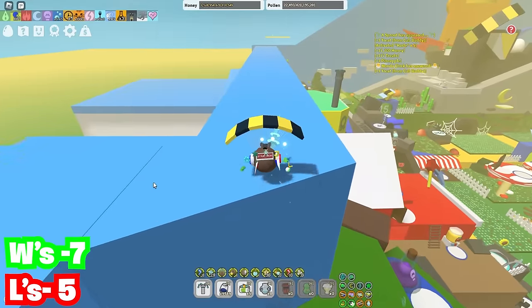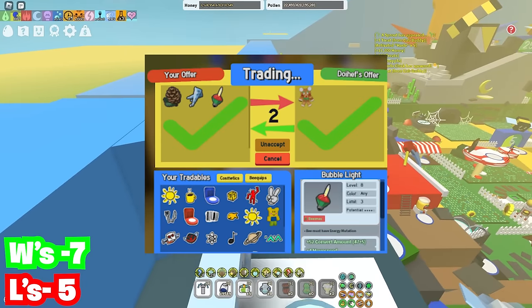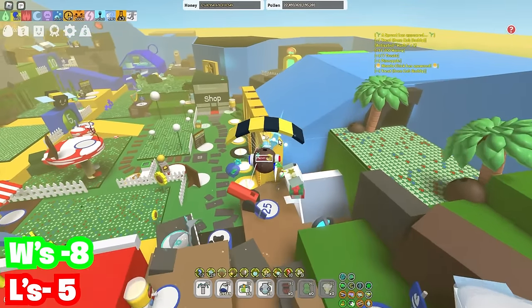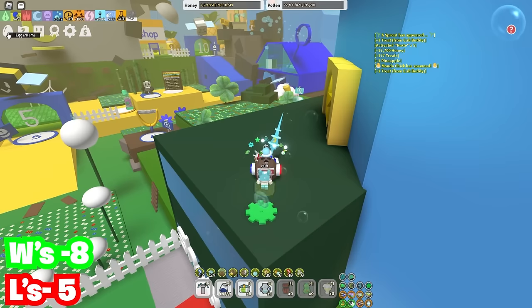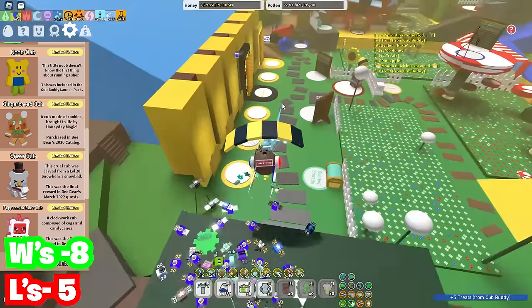Then we have another cub buddy — we're going to have loads of cub buddy trades now. We have three B quips for a gingerbread cub buddy. Oh my God, this is such a free trade — it's obviously a W. Bro is literally trading the three most easiest B quips to get in the entire B swarm for a gingerbread cub buddy that's from 2020, and these B quips come back every single year.